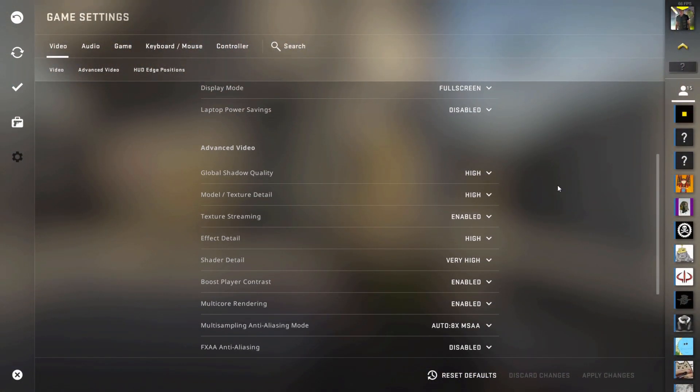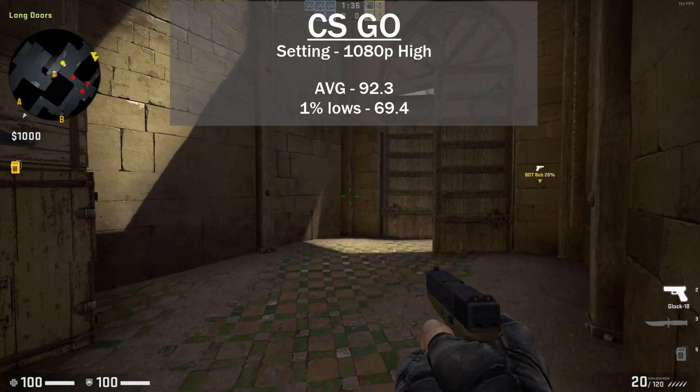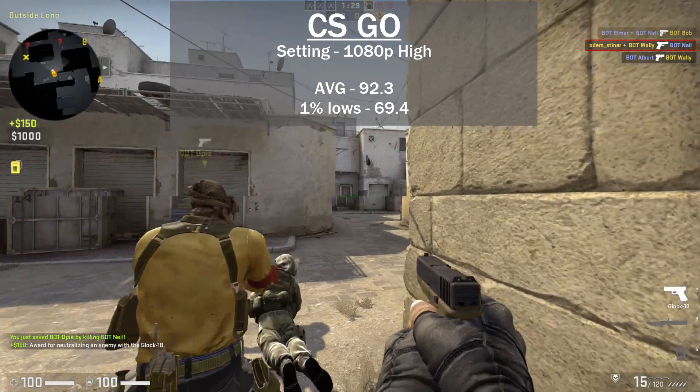The next game I tested was CSGO, again at 1080p with pretty much everything set to high. The test was run on Dust2 with bots and the average FPS was 92.3 with 1% lows at 69.4. Not super high frame rates but definitely playable.